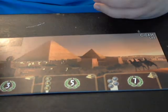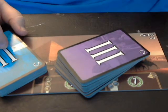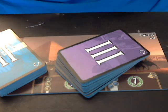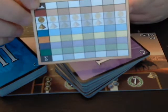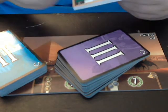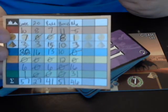Once all three ages are completed and you've gone through all three, you use the scoring pad that comes with the game and add up the amount of points gained from each type of card, until you end up with a completed sheet. Then when you tally all those up, you can find the winner.